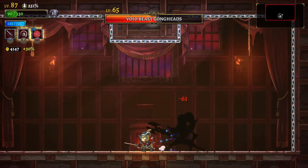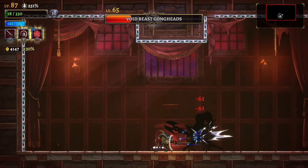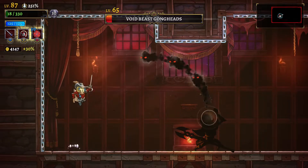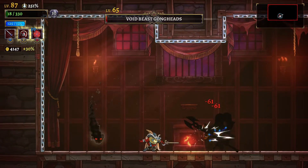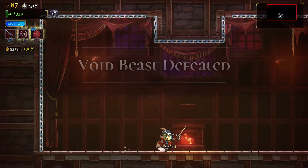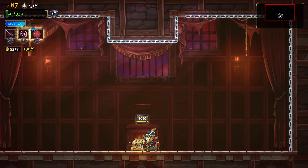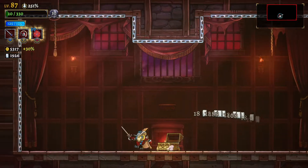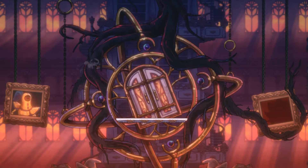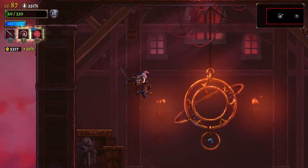As with many of the two-enemy bosses in Rogue Legacy 1 and 2, the trick is to focus on one at a time and try to get one of them dead, because the fight becomes exponentially easier once you only have one enemy to deal with. Luckily, the enemies have long pauses between their attacks and telegraph their moves really far in advance, so it's very easy to dodge and come in to attack. They also don't hit very hard, so if you have enough HP you can likely just tank the whole thing without having to think about it too much.